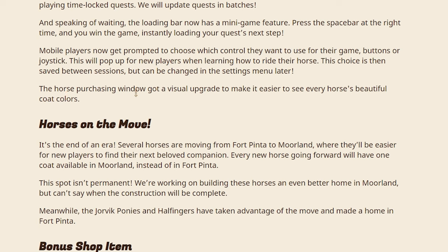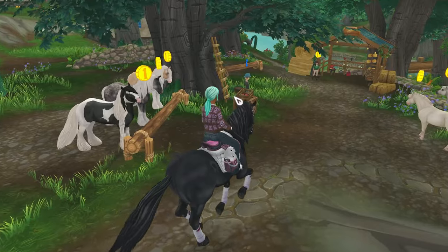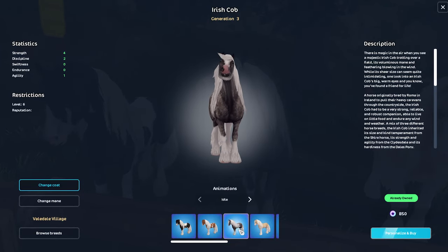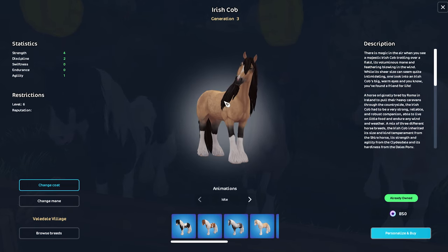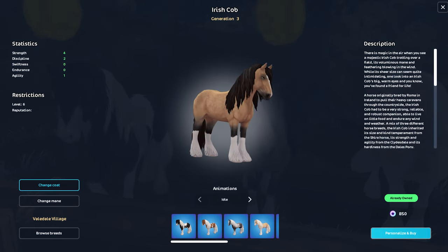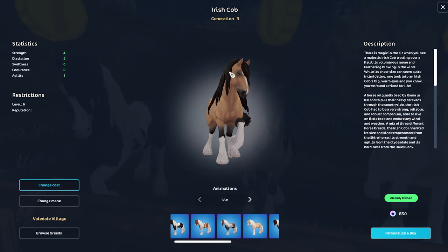Star Stable also updated the horse purchasing window — it got a visual upgrade to make it easier to see. Let's check out some of the new horses. It's a little bit glowier behind them and the horses are now on a blue background, which they said makes it easier to see the coats. When are these horses going to be on sale at the bazaar? I feel like the Irish Cobs haven't been to a bazaar yet, and they're kind of older now considering how many new horses have made it there.